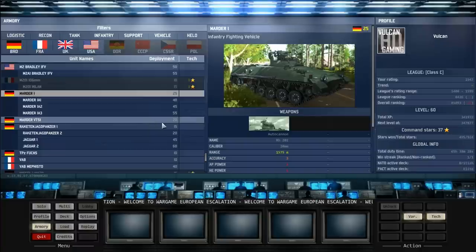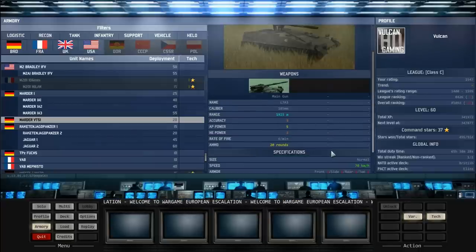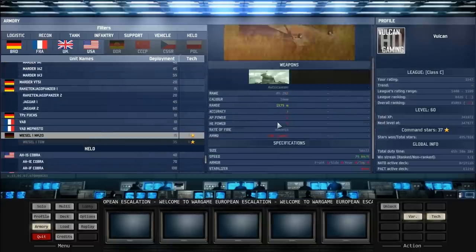Now the Marder VTS1 - it costs 20 and it's insanely good. You've got an AP power of four, accuracy of three - a very similar gun to the T-34-85 on the pact side except with one extra AP power, which can be really powerful. It also has two front armor, two side armor and a speed of 70 kilometers per hour. This is an insane rushing tank - that's basically all it is. You can bring in like 20 of these and just rush them towards the enemy. I often see people use these for rushing along with the weasels.